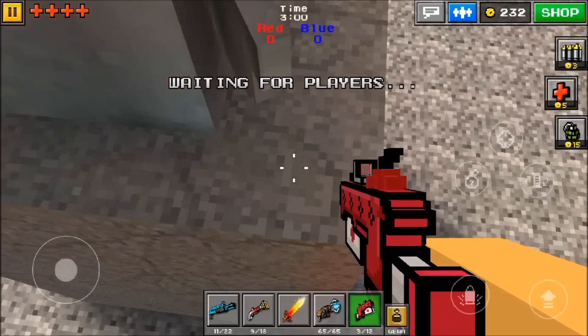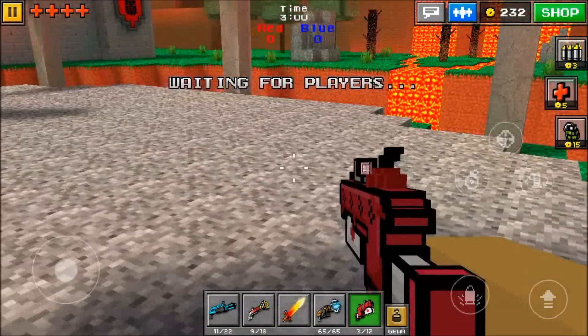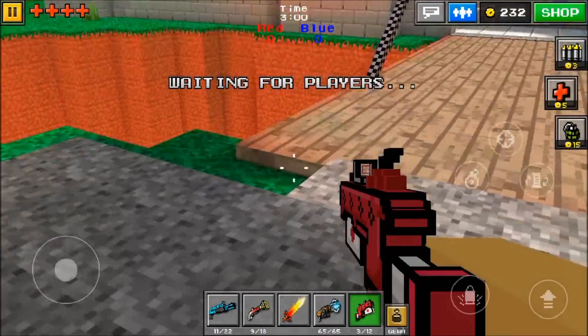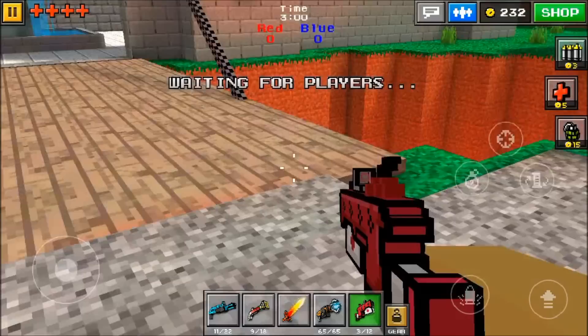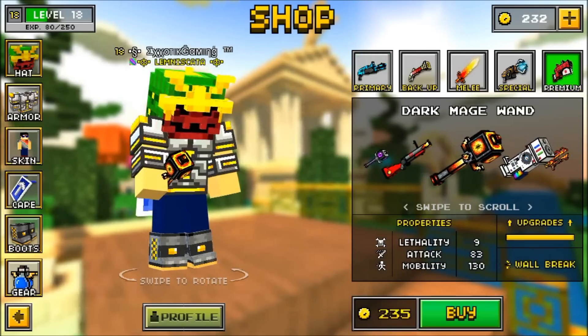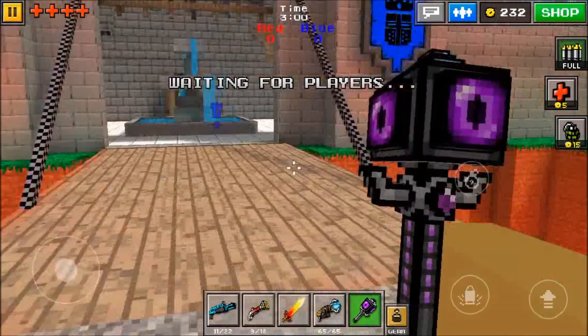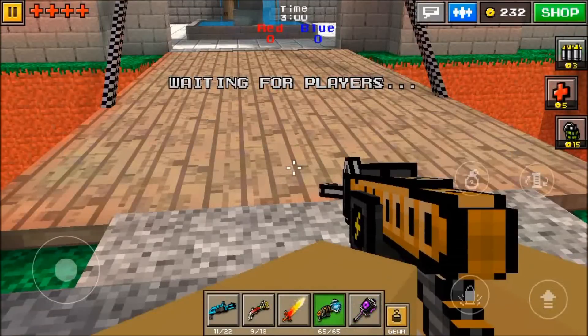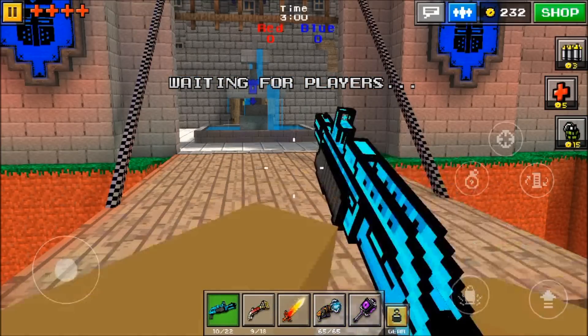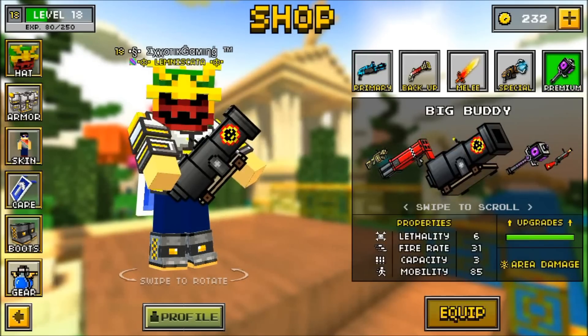It's a little difficult. You just have to make sure you stay underneath the shadow. At this point, I do believe you have to use some sort of magical weapon to be able to shoot through the wall. Let's shoot an area damage weapon just to see if it does.